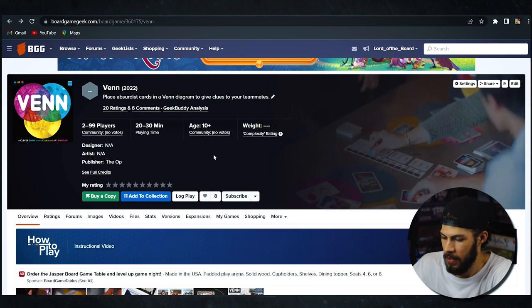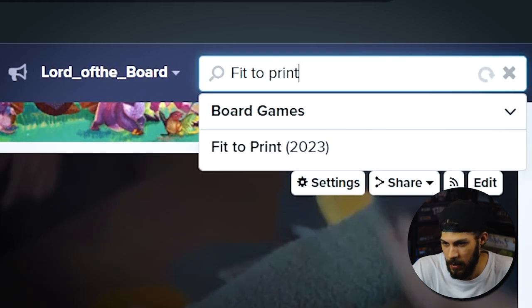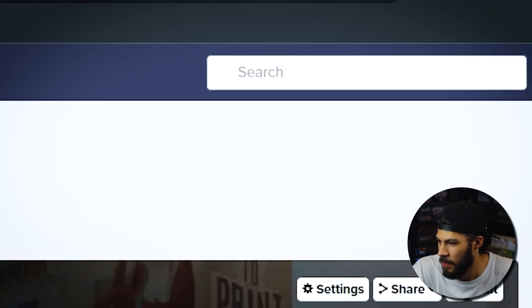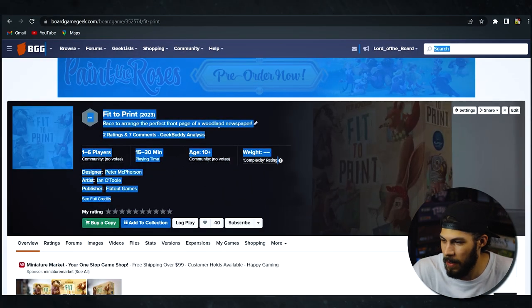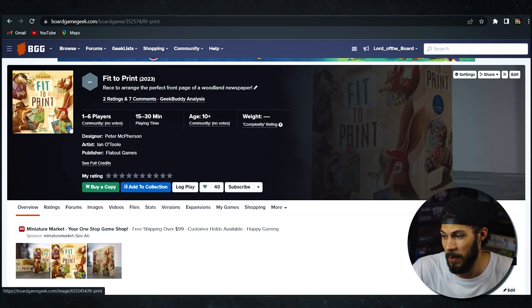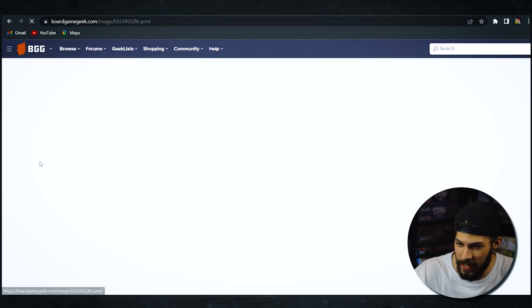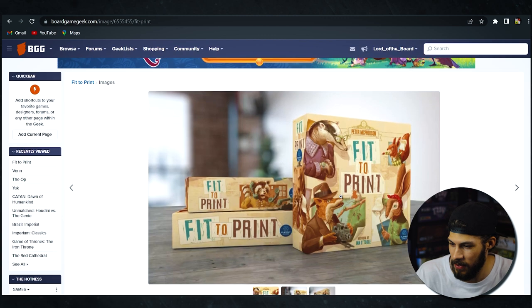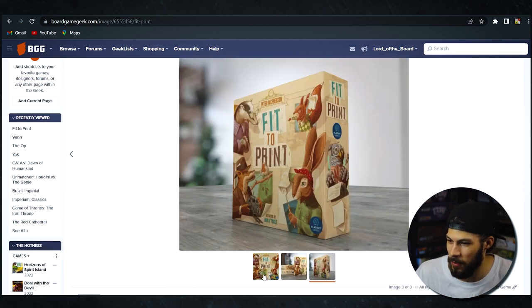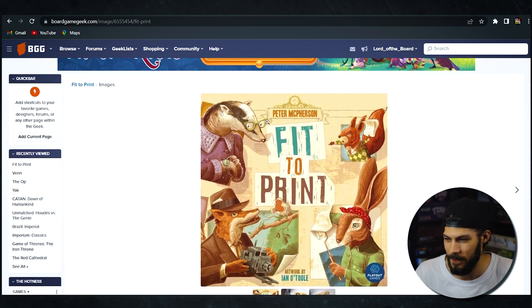The next one is by AEG — it's Fit to Print. I don't know if I'll even be able to get this game, but it is something I'm looking forward to checking out. I've just been following this game for a while. It's by designer Peter McPherson, who I really, really like, and the artwork is by Ian O'Toole. This cover is just absolutely amazing — I think it looks adorable and cool. I love anthropomorphic animals as a theme in games, like Root.